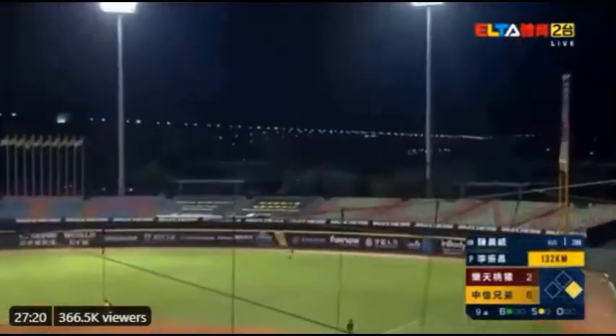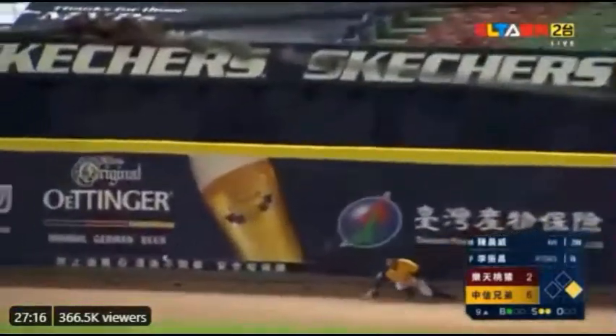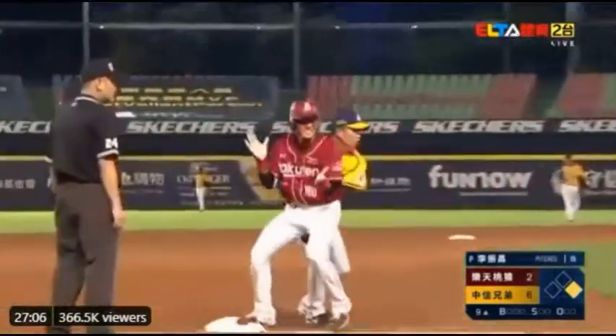It's a fly ball to the right, and Yue Donghua got it back to the warning track, and it hit off the wall. Now you can see that Cheng Jin passes second and passes third, going home — and safe. No problem. It's a triple, 498 feet.